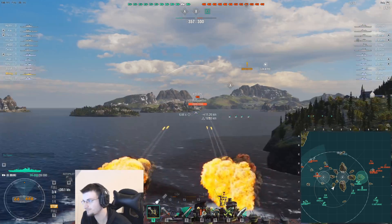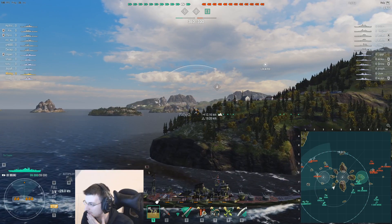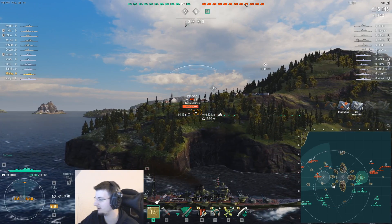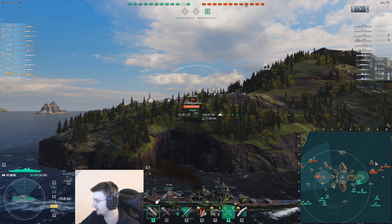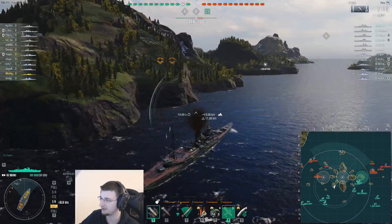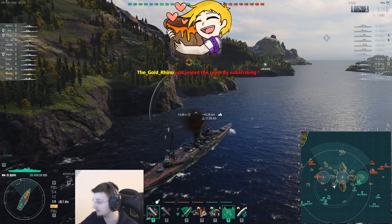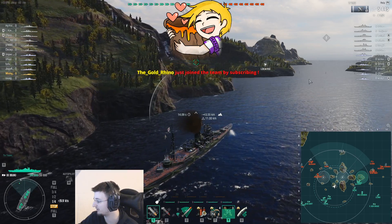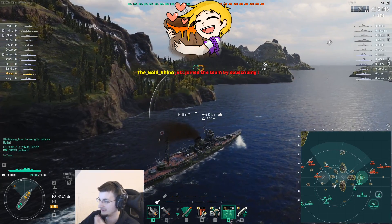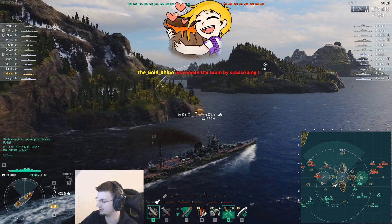If you were on a full concealment build, you could have tried to go for some caps. Ten out of twelve ships are detected right now. All this time you spent here, you could have easily gone into B and capped it. Instead you're just going forward, backward, forward, backward and launching torpedoes. You should be sailing around here farming ships instead.